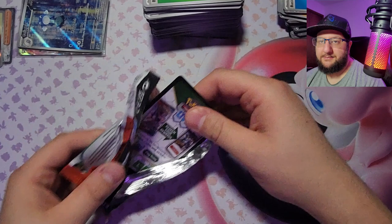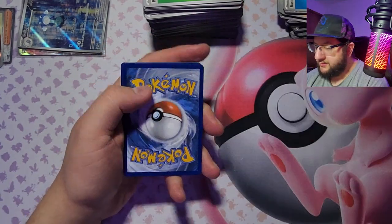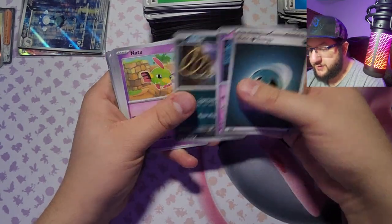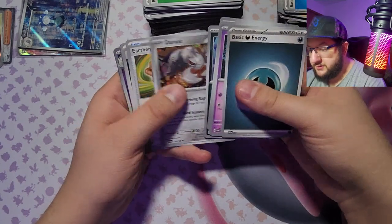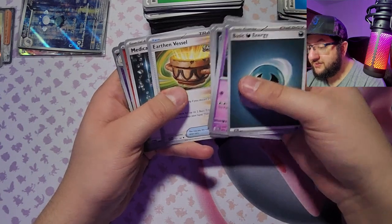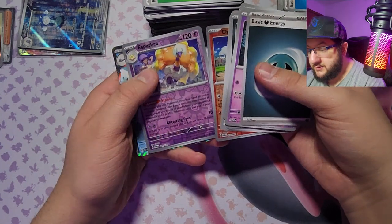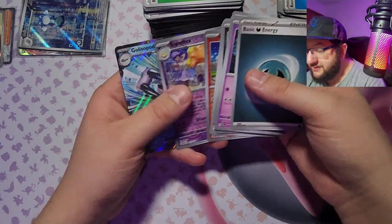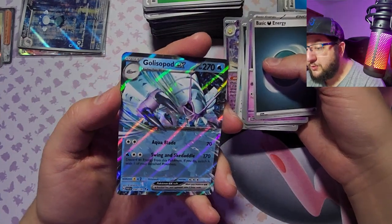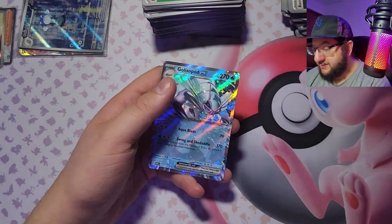Code card. Got Pungaboo, Zubat, Natu, Purrloin, Durant, Earthen Vessel — that's what I'm going with. Got the Normal energy, got Charcadet, got Espathra — I'm dumb — and a Golisopod EX. The pronunciation of that was weird because I actually love this Pokémon. I have no idea how Wimpod turned into this massive samurai-looking creature.